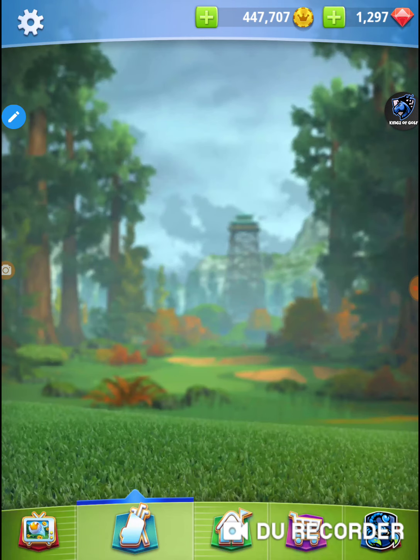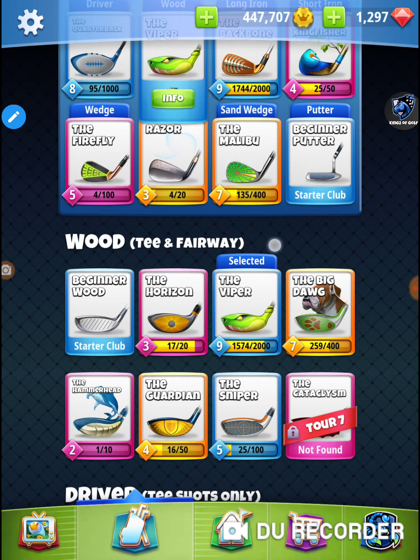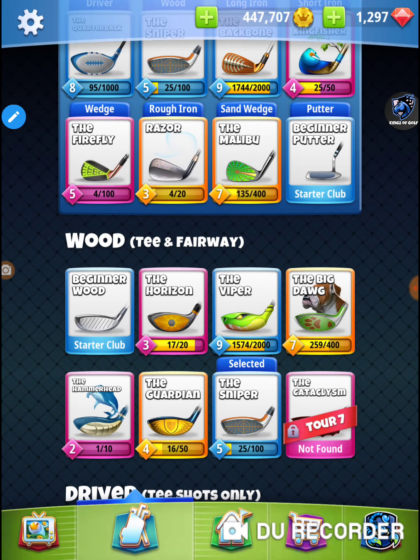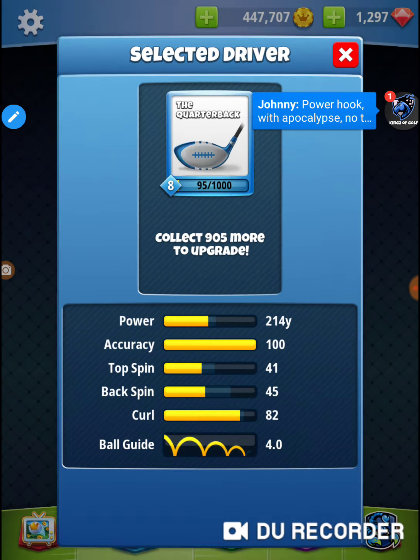I'm going to bring one bag with two different clubs I want to check out and see what a rough bump would look like here. I can bring this bag right here and use my sniper, though I don't have a lot of distance with it. With my QB I should have more than enough.